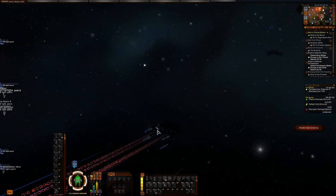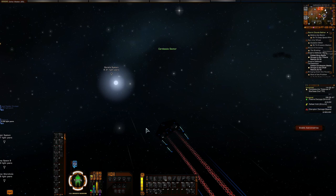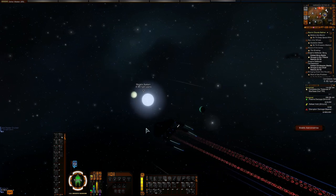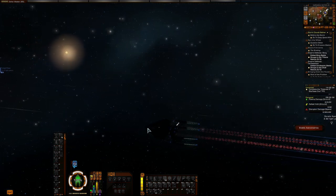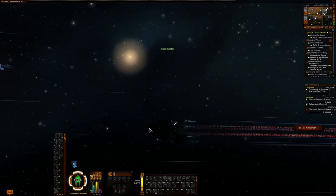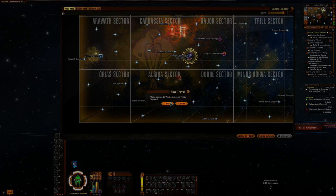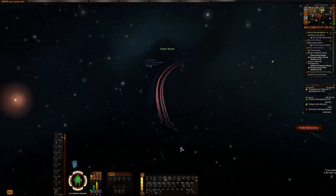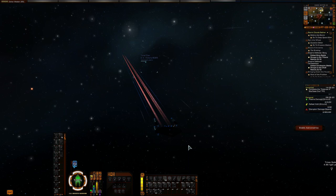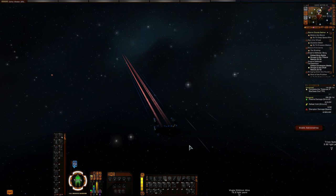I can already hear you guys saying, 'Oh God, Dilithium Mining — I'd rather have my gums extracted via my butthole.' But it doesn't take long. You get 200 Dilithium per mining nodule that you have to go to, and there are five of those — that's an easy 1,000 Dilithium. More so on the Dilithium weekends. And for those who open lockboxes, you also can get the VIP Mining claim. With that, you get 5,000 Dilithium normally and 10,000 Dilithium on the Dilithium weekends.